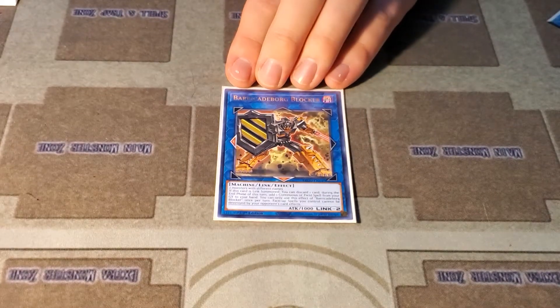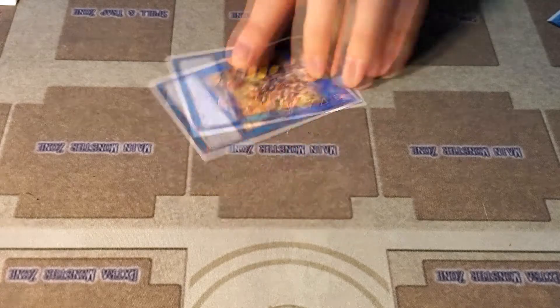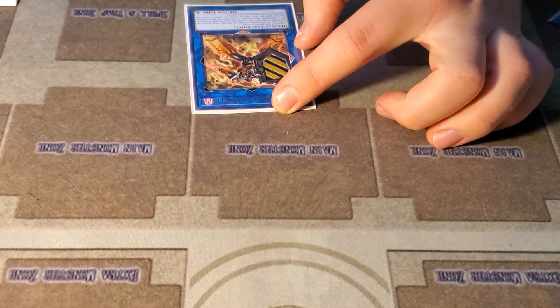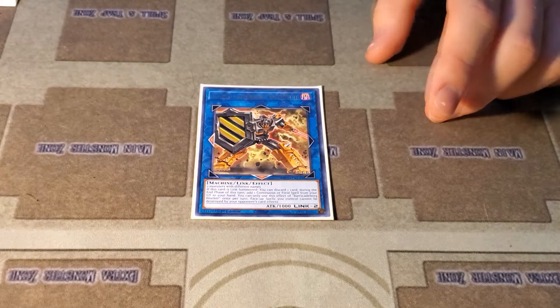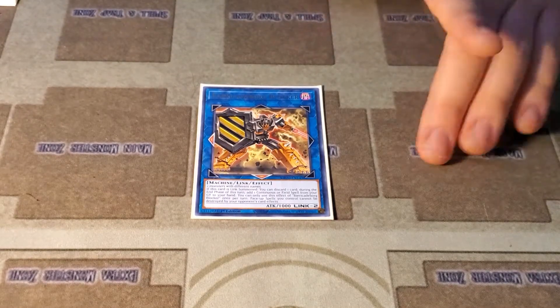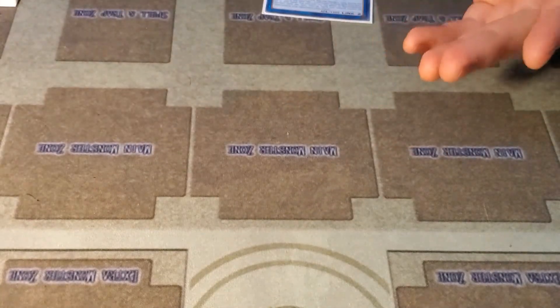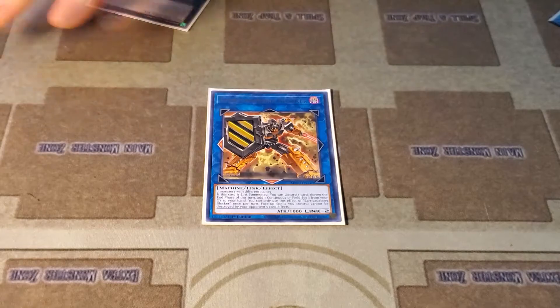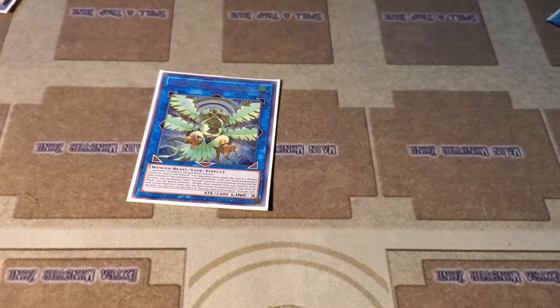You're really just trying to get that Hysteric Sign dealt with. And if you end on him, worst comes to worst you get to add back a continuous spell or field spell. You can use him as Link material, and also if you have three monsters and Hysteric Sign in hand and you didn't get that field spell to pop it — just use your three monsters for Some Org, link them away, summon him, discard Hysteric Sign, summon Some Org, summon a Harpy from the deck. Now you've stopped them from using monster effects for their whole turn.